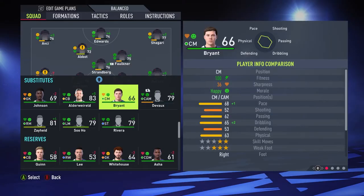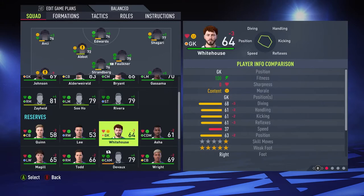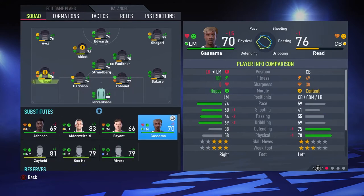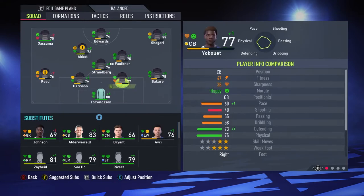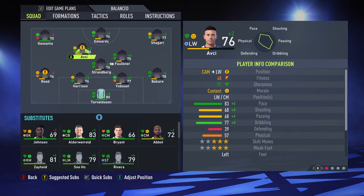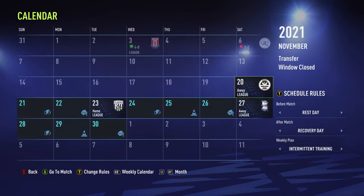Gasama is on the bench so I'm going to put him out there. I'll put Gasama here and Avchi out in the other position — so Avchi is going to be playing that position for a while until Devil is back. I think this is the international break, so our next match is against Winckey and we're going to sim that.